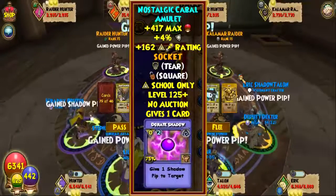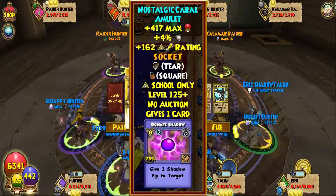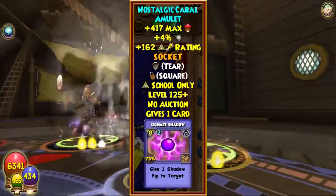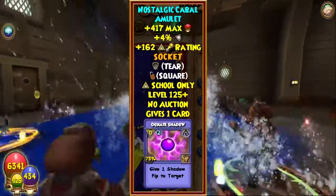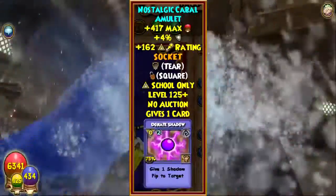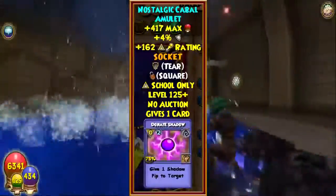For ice, it has about 480 or 490 something health, so it really bumps up the health level. If you are an ice that wants to achieve the highest health possible, this should be the highest health amulet in the entire game as of right now, considering it also has a tear socket. But in a metagame defined by critical glass cannons and defensive jade turtles, this is not a very good amulet — you get a little bit of resistance but that's all it really has to offer. That bulk isn't really justified for the main reason that it only has Donate Shadow going for it.